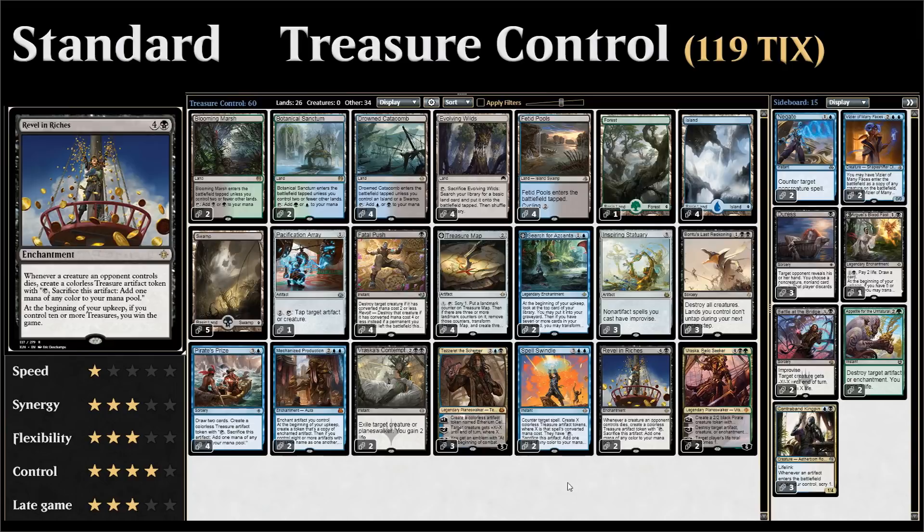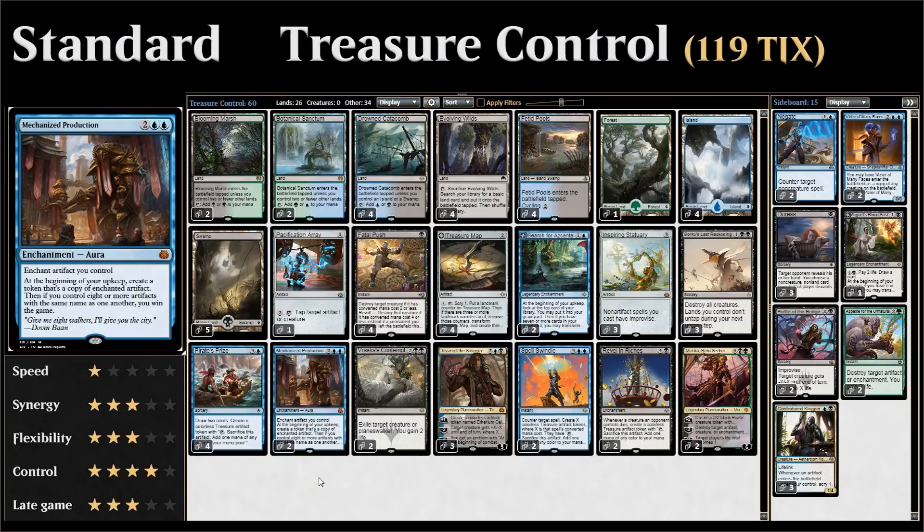We have a lot of other cards in the deck that make treasure tokens so we can get to 10 treasures faster. We also have Mechanized Production, which we can enchant on an artifact we control — at the beginning of our upkeep we make a token copy of the enchanted artifact, and if we control eight or more artifacts with the same name, we win. So those are the main win conditions in the deck.